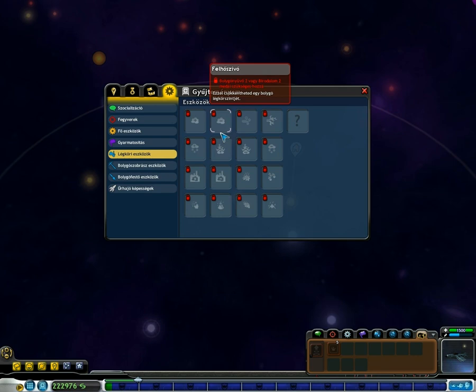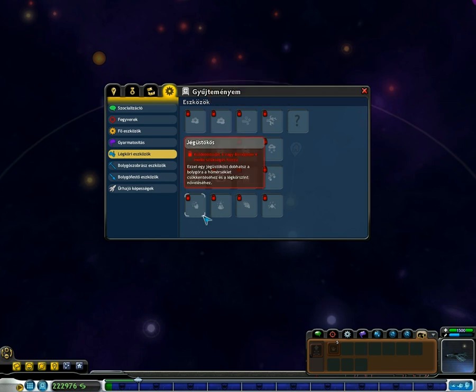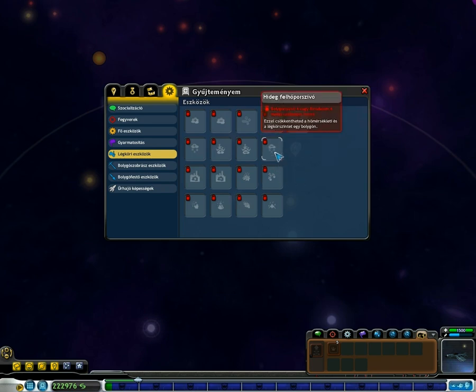You can get every planet to T3 with time and tools. T3 is the most habitable planet. The number behind each one basically says how many colonies you can put there and how many species live there.